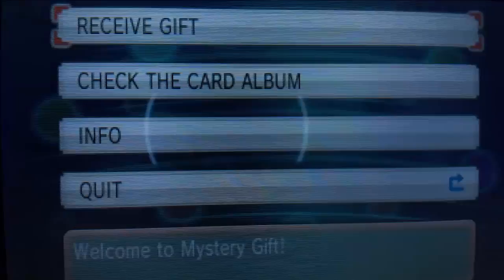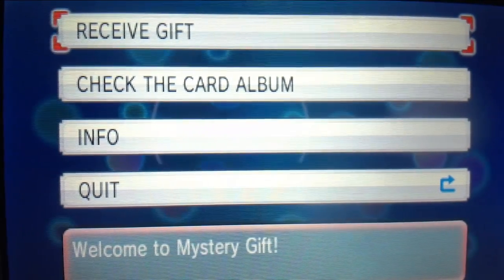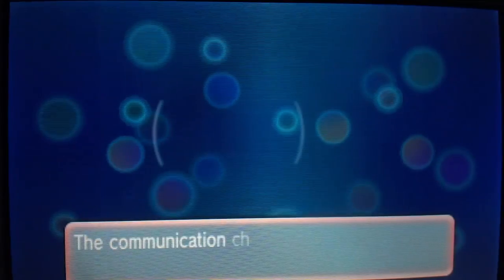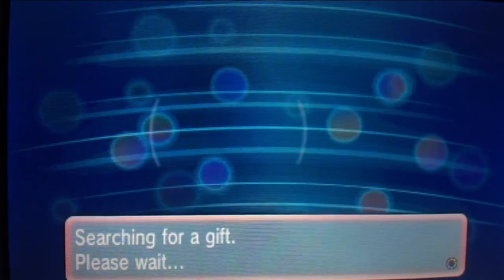Now I am on my Japanese 3DS, so that's why I already have the game, and that's why I'm not using my capture card, because my capture card's actually on my English 3DS. All you have to do is press Receive Gift here, press yes, get via internet — and sorry if it's shaky, because obviously I have the 3DS in my hands.